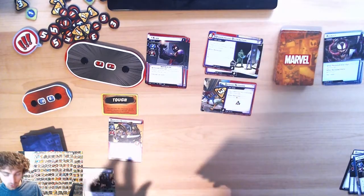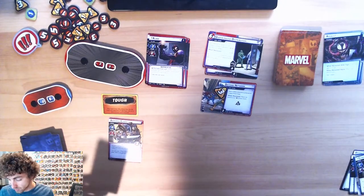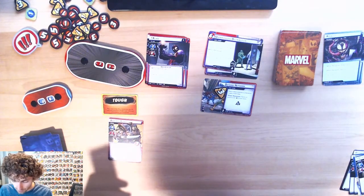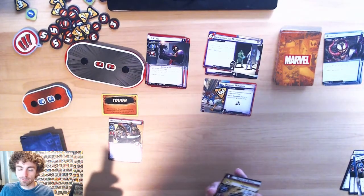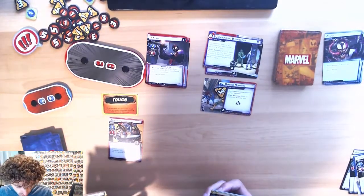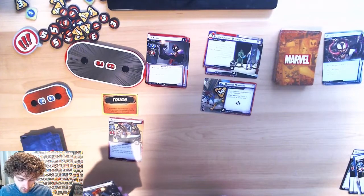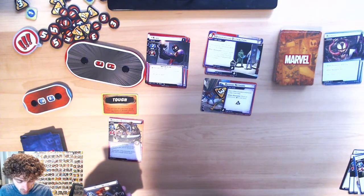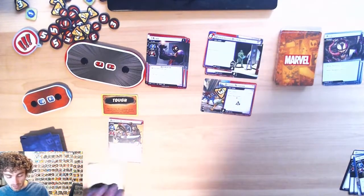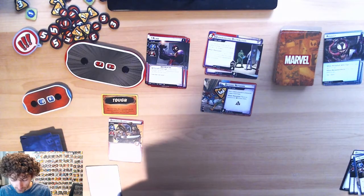The whole gimmick with Black Widow is that she's all about preparation cards, which both exist in her main deck and you can get cards from the core set that have preparation on them. When she's in her alter ego mode, she draws a card every time you've played a preparation. Every time a preparation card's triggered ability goes off, she deals one damage to an enemy.